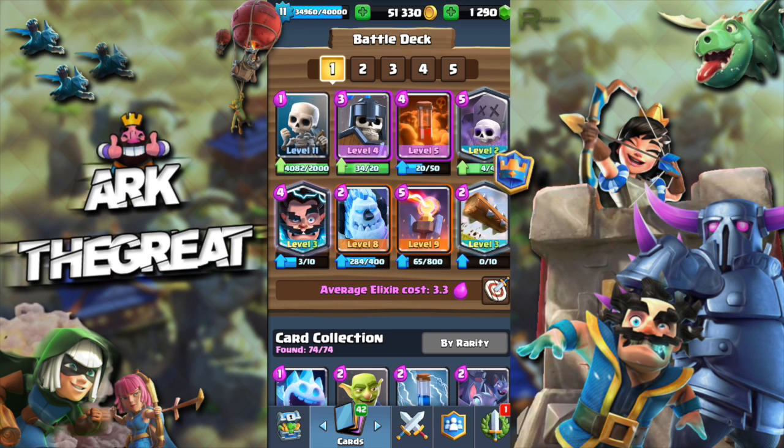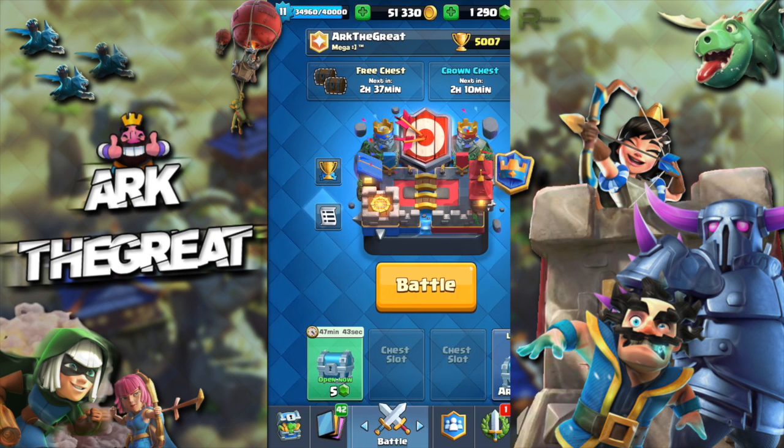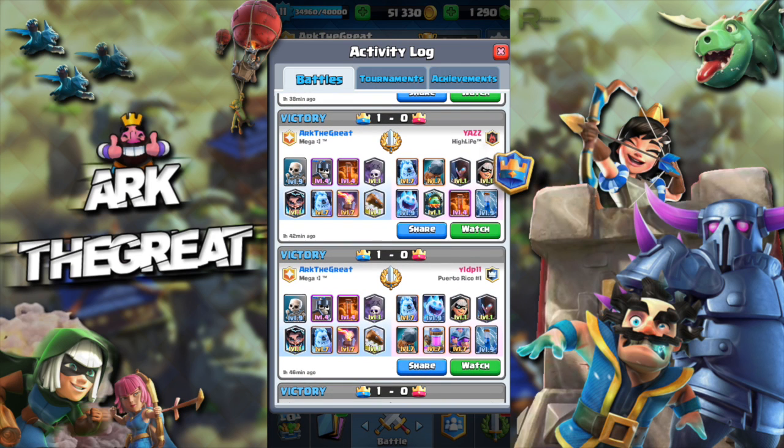Guards are cards you don't see too often. They were pretty much dead since they were released. They got a bit of a buff but ever since they've just fallen out of the meta because of how much better one elixir skeletons or goblin gang or regular goblins were. But with the nerf of both goblin gang and one elixir skeletons, I feel like guards are coming back into the meta. More importantly, the reason they're in this deck is because they effectively counter bridge spam.